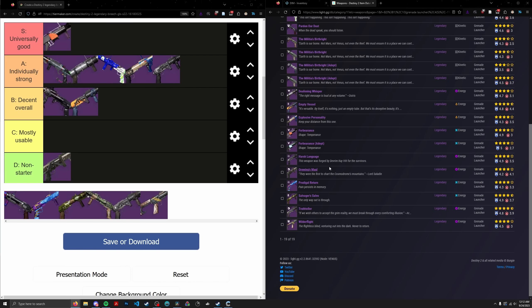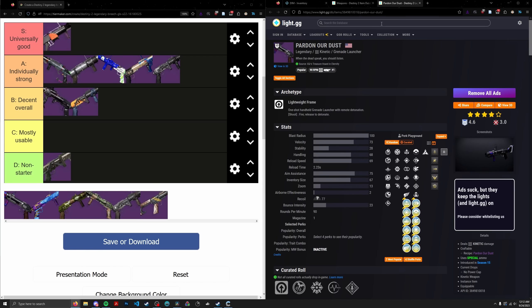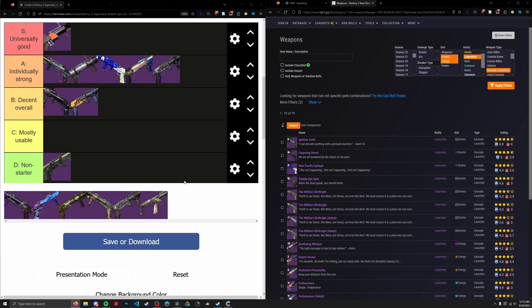Next, Pardon Our Dust from Dares of Eternity. This might be my blinding GL choice for the kinetic slot out of the four available right now. The only thing this thing really has going for it is enhanced Auto Loading — every other perk in column one is pretty bad, and column two besides Vorpal and Demo isn't notable either. The only thing it has going for it is being craftable so you can get enhanced Auto Loading, but most players aren't going to care about that. It's the bare minimum kinetic blinding GL — we're going to put it in the C tier. It's usable, but there are definitely better options out there.